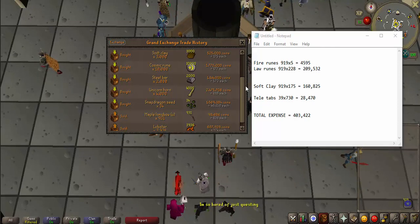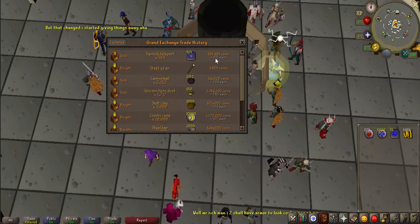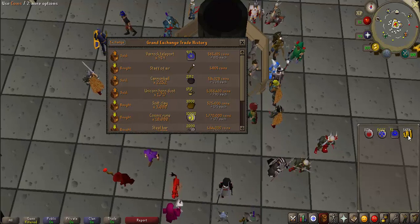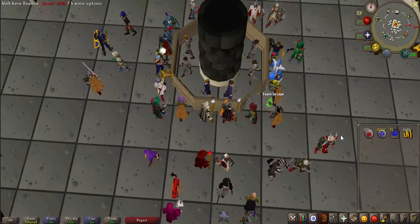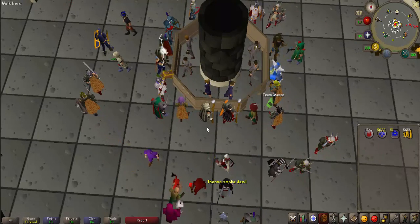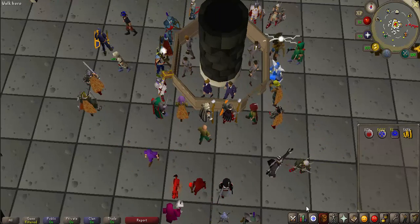Let's get into how much money we made. I sold all the tabs for 565K, a total of 615 GP each, so we ended up making a profit of about 162K, which isn't too bad. I also got a total of 32,000 magic experience during this whole process, which is really good. The 160K profit plus 32,000 magic experience is really good for me.